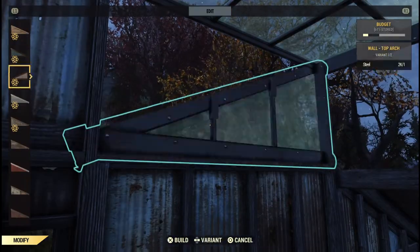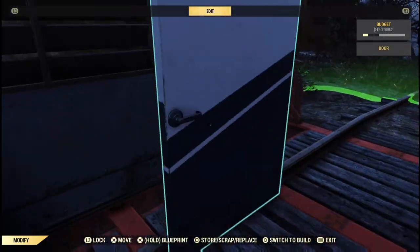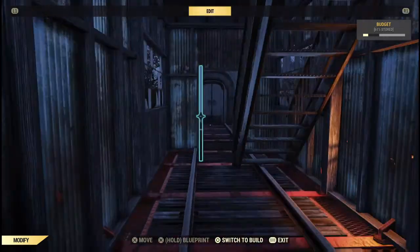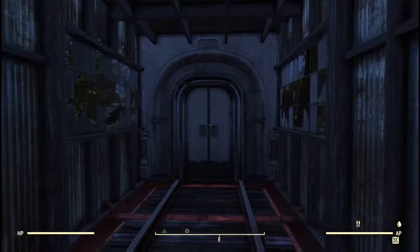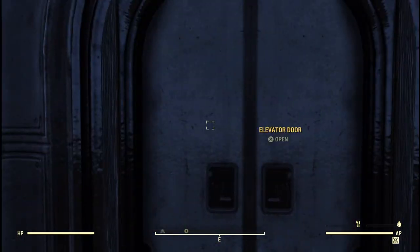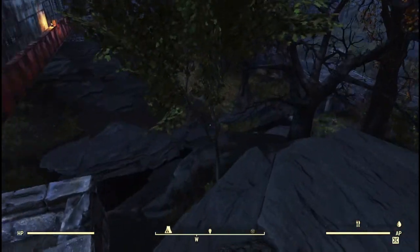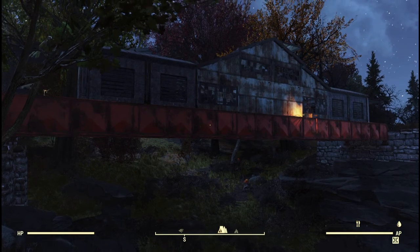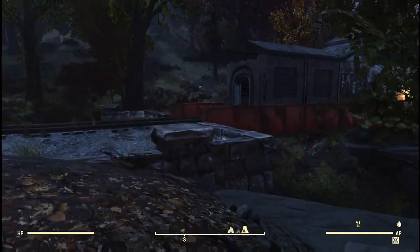Now I'm replacing the walls with the ones I actually want and replacing the doors. You can see what it's going to look like on the side — I used square windows on the Brotherhood wall sections and windowed pieces in the center room.